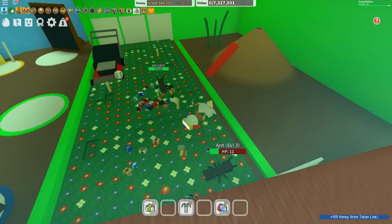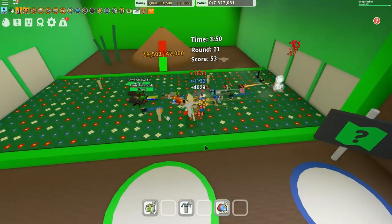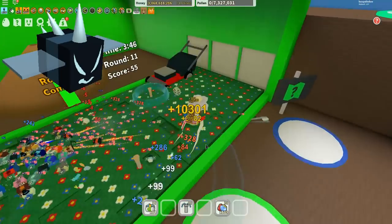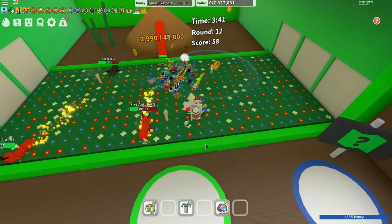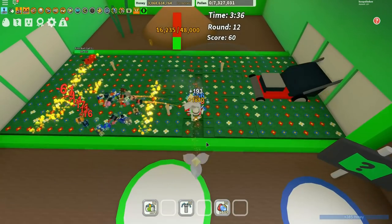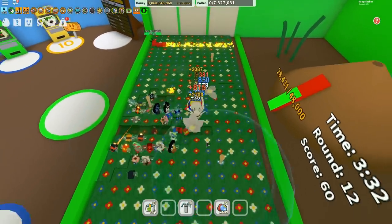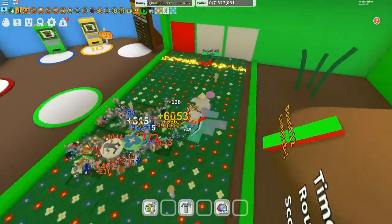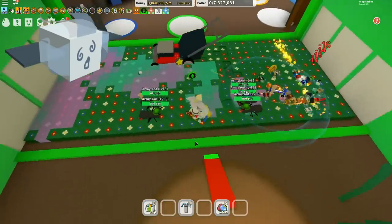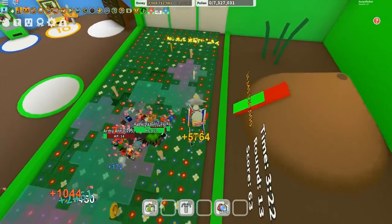Your bees get really busy really quickly. There are a couple of bees that you want to get. One is the vicious bee, because that gives you the spike opportunity and kills these ants pretty quickly. The rage tokens are pretty handy to have as well. The petal wand is pretty awesome too because it picks up a lot of pollen really quickly. Obviously the photon bee does too, and if you've got the windy bee, that's going to be picking up a lot of pollen. So you want to be on top of these ants.